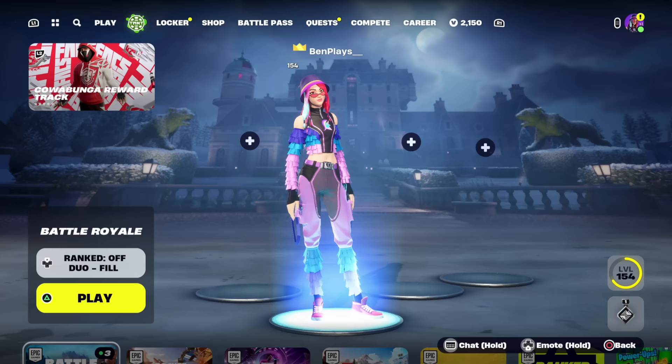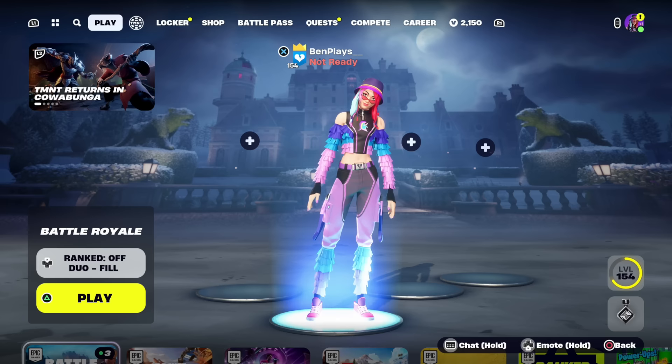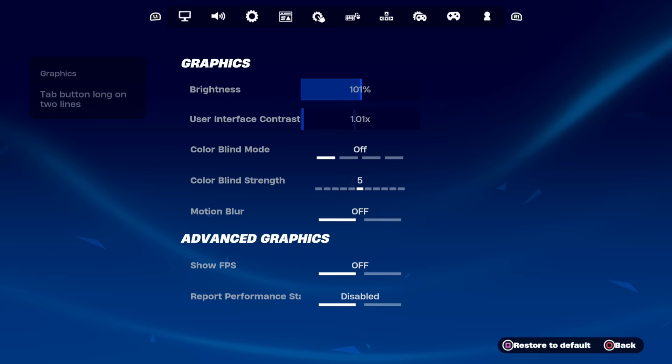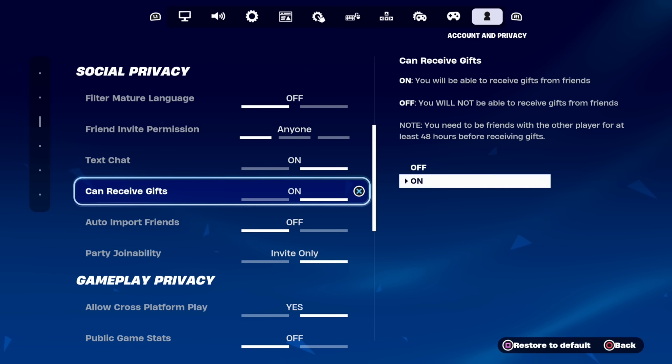The first thing you're going to want to do is make your way into the Fortnite Battle Royale main lobby. Then open up the Poles menu, go to Settings, then Account, then Social Privacy, and put on 'Can Receive Gifts.' You need to do this because a lot of people complete their challenges but don't receive the rewards — it says you've done the challenge but the reward doesn't come through. Putting this on fixes that bug. Then press Back.